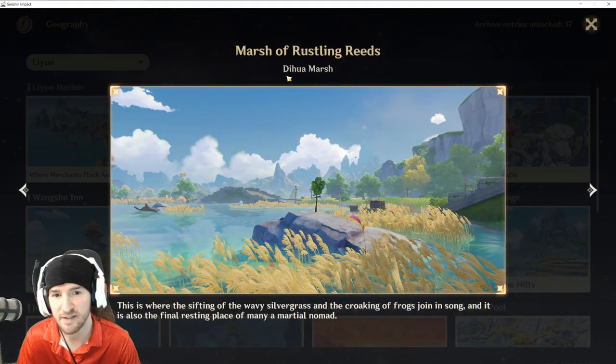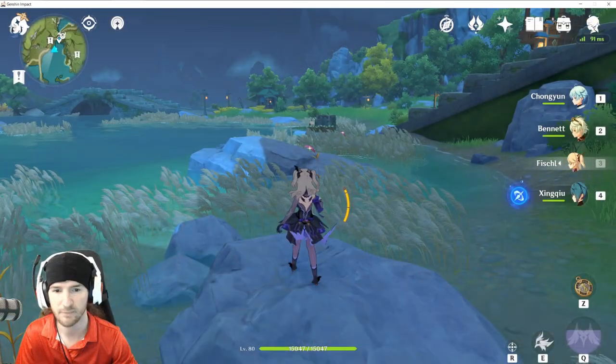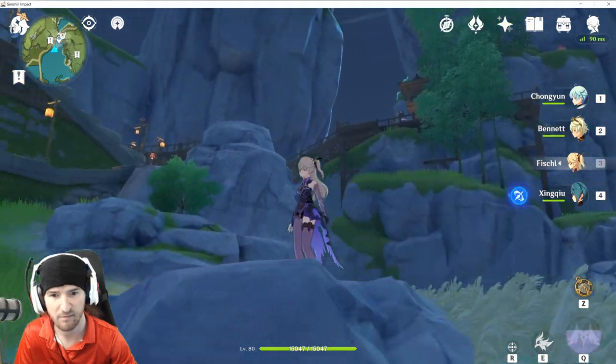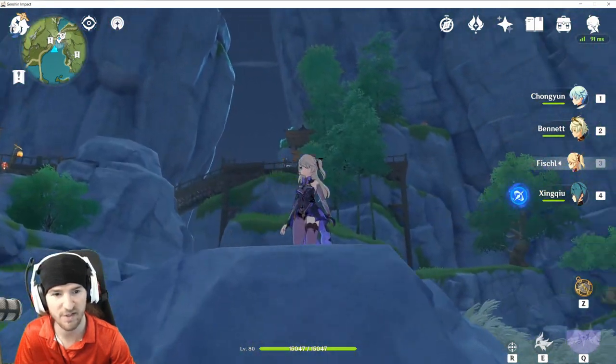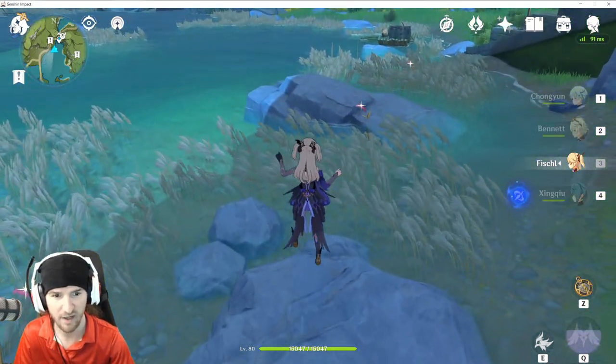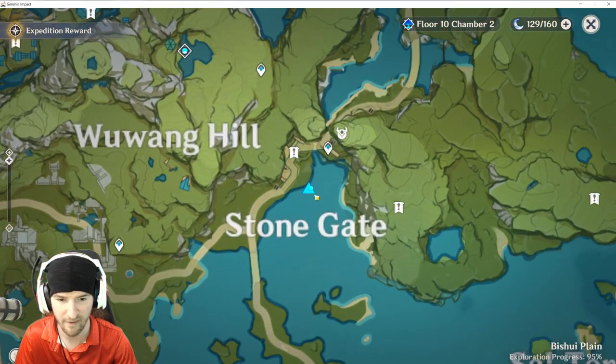Next up, we're going to Dihua Marsh, Marsh of Rustling Weeds. This one's on this rock right over here. For reference, we've got a gate, there's a teleporter up there, there's a bridge and the stairs and these rocks, and horsetail. Map reference right over here.